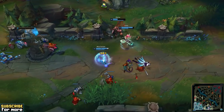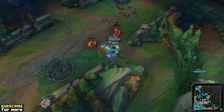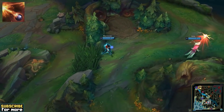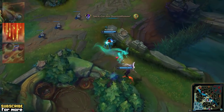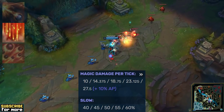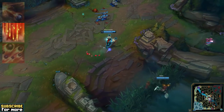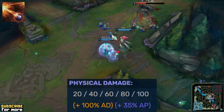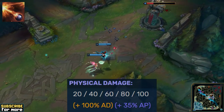What does Misfortune actually get from purchasing ability power? What is the payoff? Misfortune has ability power ratios on 3 out of her 5 spells — her Q, her E, and her ultimate. On E the payoff is quite obvious, since this ability's damage exclusively scales with ability power and nothing else. Things start getting tricky when looking at Q and R. Misfortune's Q damage scales with 100% of your total attack damage and with 35% of your ability power.